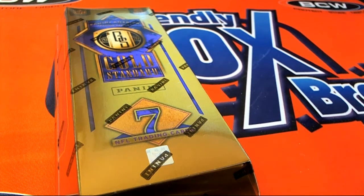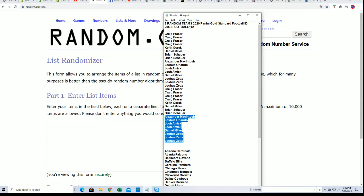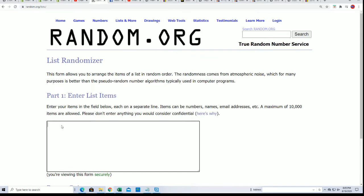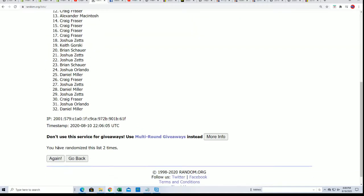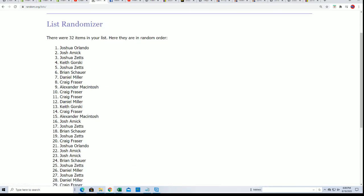We're going to start this thing up and see what happens at Gold Standard Football. I want to wish everyone the best luck in this thing — I hope we can pull a one-of-one or just something crazy good out of here. We're going to randomize each list — you see the owner names and teams — seven times apiece, and after both lists get randomized we'll stack them up side by side. That's how you get your team. Here's the lucky number seven — the first list is finished going through.